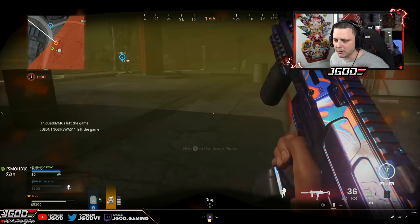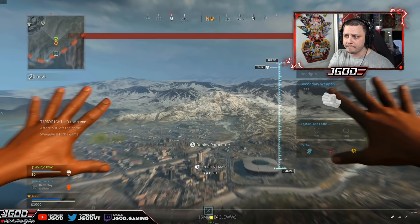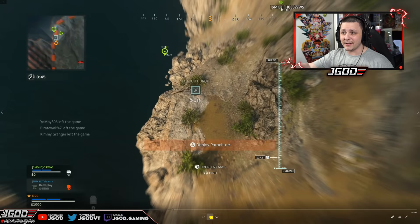We clear the guy out and then we all pretty much die and go to the gulag. I end up winning my gulag, but T-Clean didn't make it out. It puts us all the way on the other end of the map, which actually works out because there's a loadout drop with perfect timing. We're still going to get our full loadout, we didn't lose any money, and I'm already sitting on seven kills — a decent start.